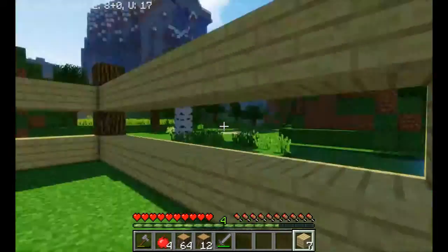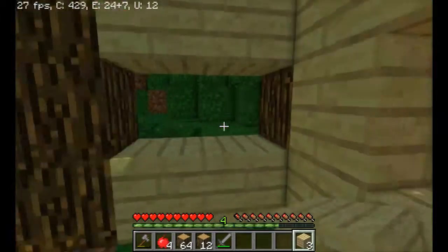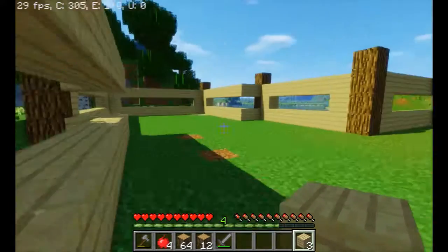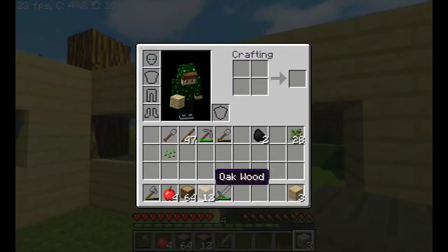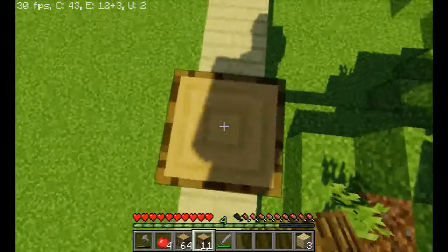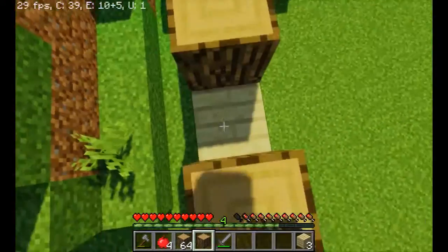Right here we place blocks to cover some gaps, but unless it's a corner we don't have to block it up. This is our house — we just need to add the roof now. I'm thinking oak wood for the roof and oak wood planks for the floor, so we should have a layer of oak wood here. This would look nice because we need to have some kind of design.